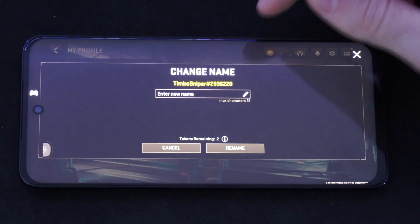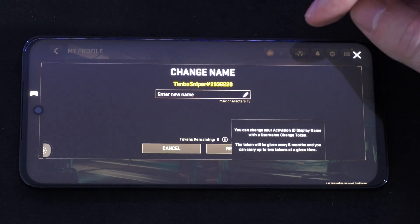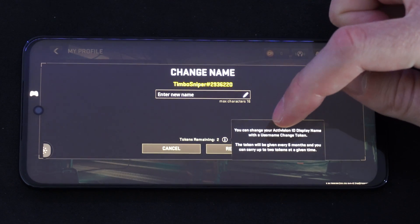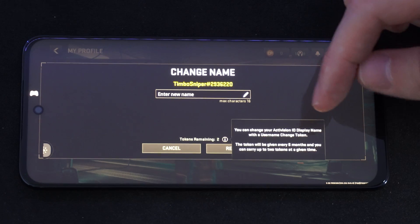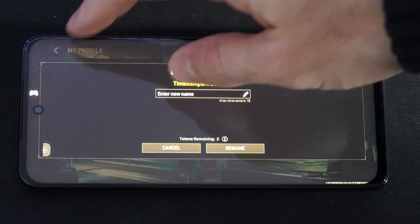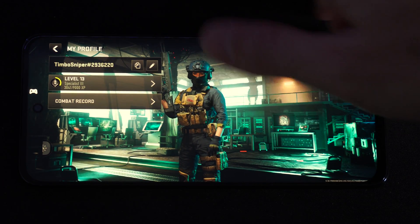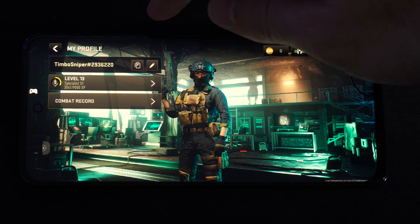It looks like I have two tokens remaining. If you have zero tokens, you won't be able to change your name. Tokens will be given every six months, so you can only change your name twice in that first six months. Don't change your name too often, otherwise you won't be able to rename it without waiting.